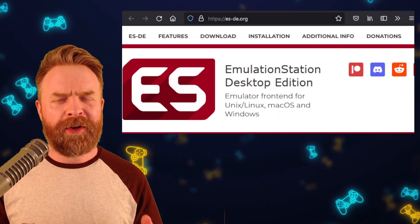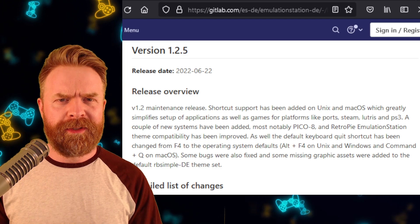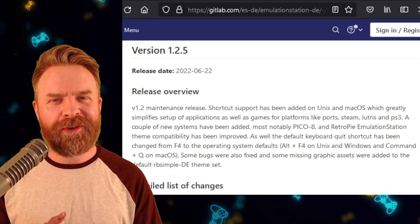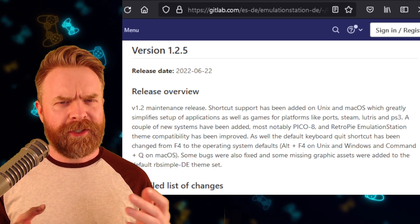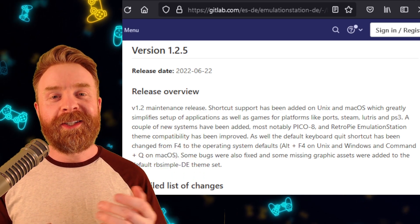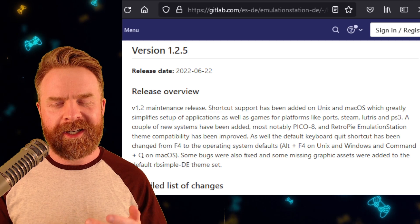Next up, we're talking about an emulation front end — Emulation Station. Emulation Station version 1.2.5 just released. This latest build is called a maintenance release, but I think they are underselling it just a little bit. Yes, there are some bug fixes, but there are some brand new features here. If you're using Unix or macOS, shortcut support has been added, which should really help simplify setup. On top of that, they've added some new systems, like the Pico 8, and RetroPie Emulation Station theme compatibility has been improved.